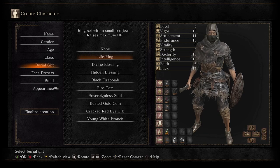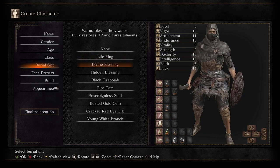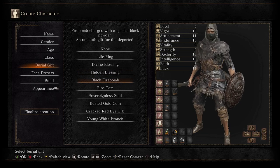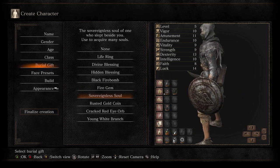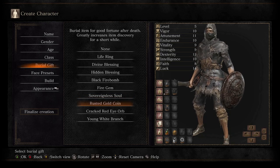As for burial gift, this is the second most important part of character creation. Life ring is really good — all it does is give you HP, good for new people. Divine blessing heals you to full; however, it is a consumable, so you can only use it once and then it is gone forever. Hidden blessing is the same thing but for your magic bar, so I wouldn't pick this up. Black firebomb I would also recommend because it is very, very good against the first boss. Fire gem I wouldn't take. Sovereignless soul is decent — you can get extra souls, which means more levels or more items that you buy from the shop. Rusted gold coin is just item discovery — there's no real reason to pick it up if you're new.